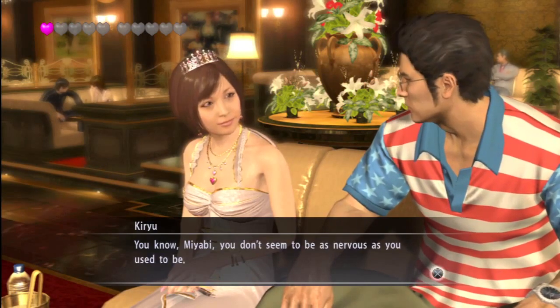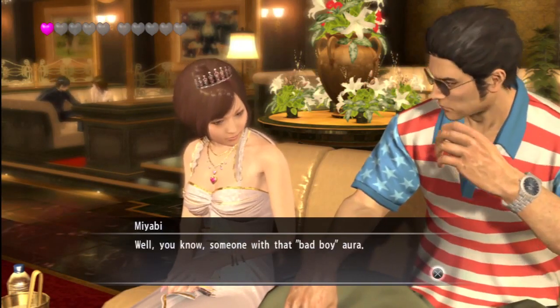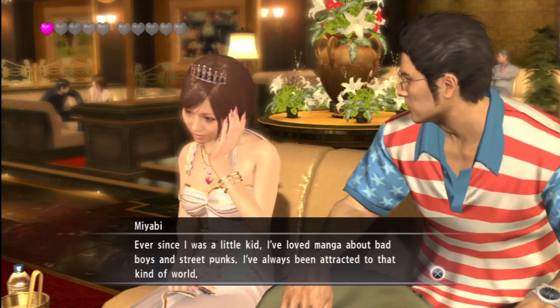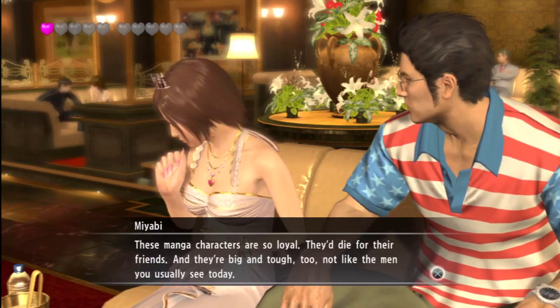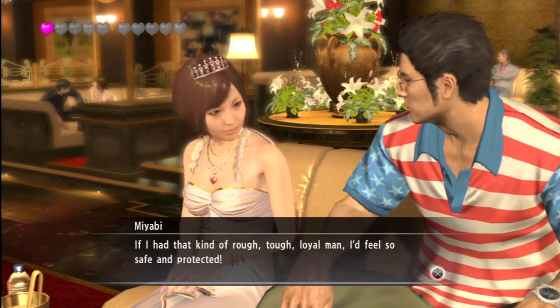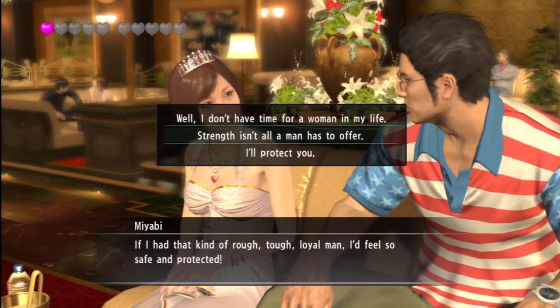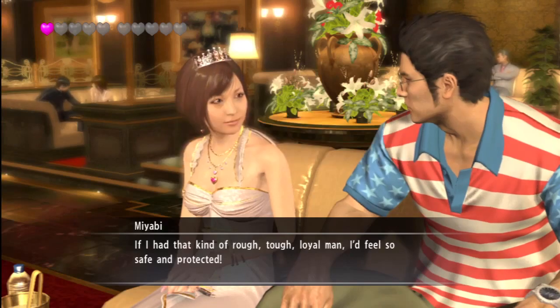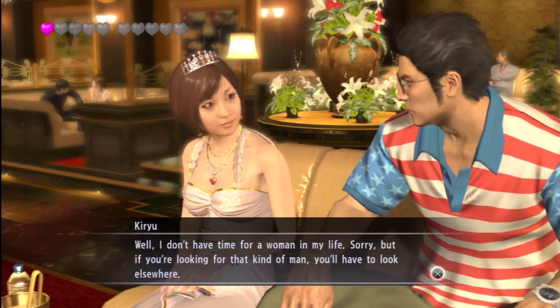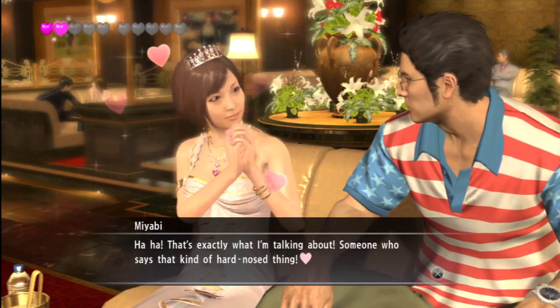We keep screwing this up. She likes someone like Kiryu. She says she wants a character like a manga character — they die for their friends. 'I feel so safe and protected.' You could say 'I'll protect you,' or 'strength isn't it,' or 'I just don't have time for you — I don't have time for a woman.' She's going to hate that. Or not — not going to hate that. What?